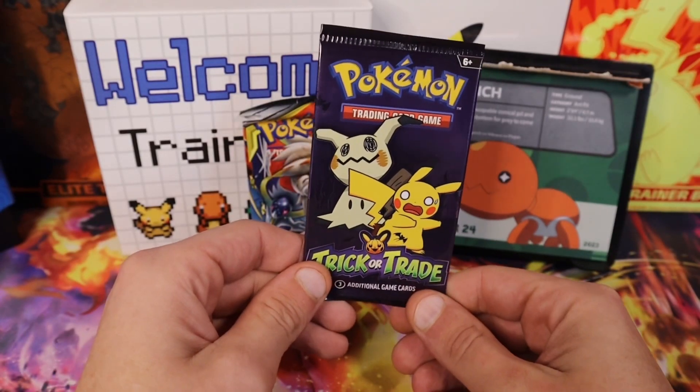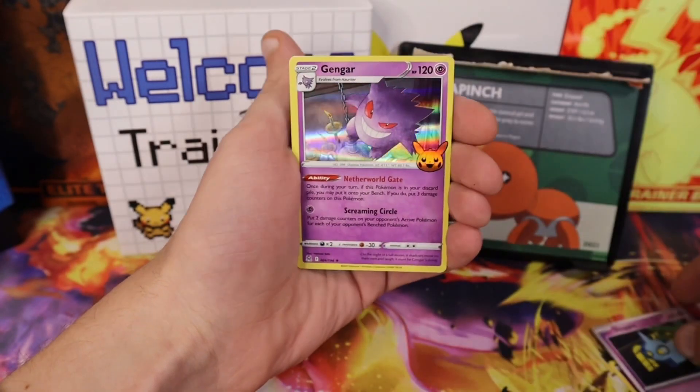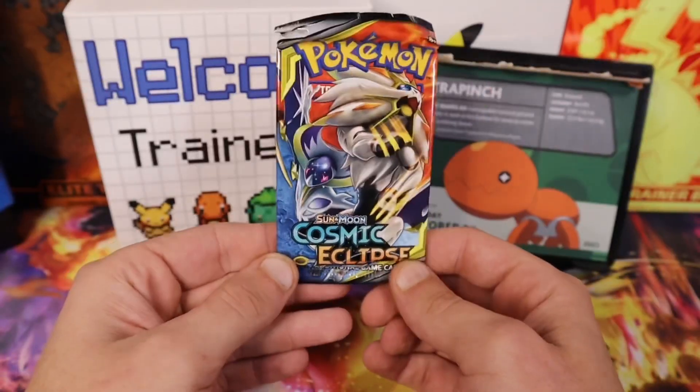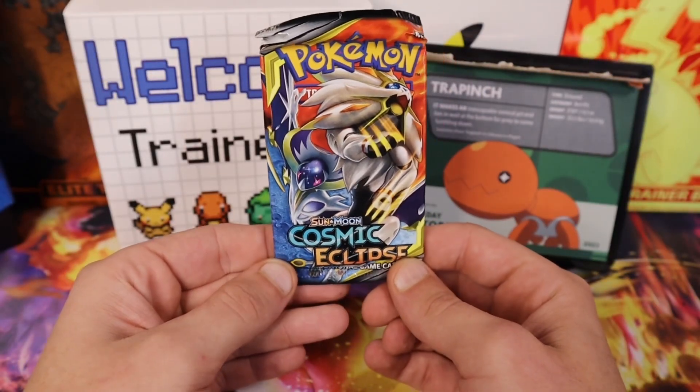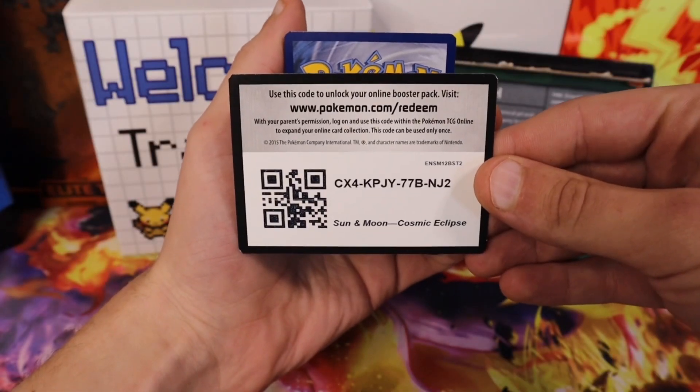Trick or Trade first, then we have a pack of Cosmic Eclipse — Ghastly, Shuppet, and Gengar on the chandelier, having a swing. Sun and Moon: Cosmic Eclipse, this pack is pretty old now, hopefully we can get a pull. Best of luck with the old code.